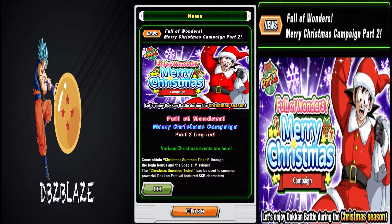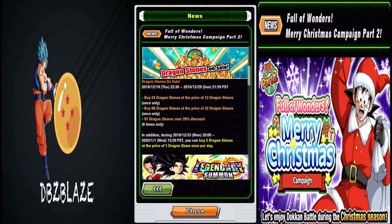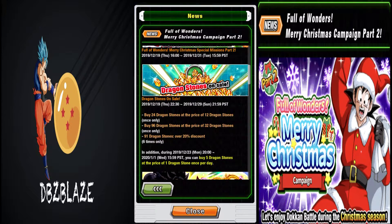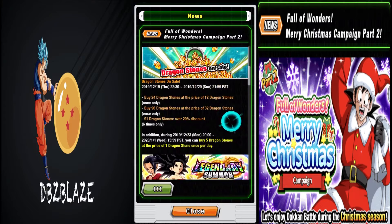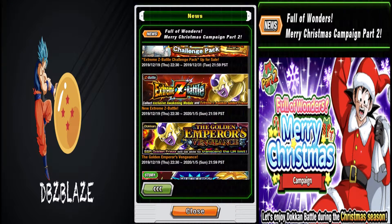This is going to be a very short video. On the part two celebration we have a bunch of new stuff. We have the new LRs dropping tonight, we definitely have the Dragonstones on sale as well which is very very good, and then we also have the missions for part two. We also have the EZA Awakening for the tech Golden Frieza, which is a very good unit.